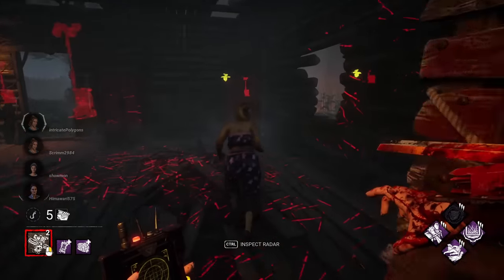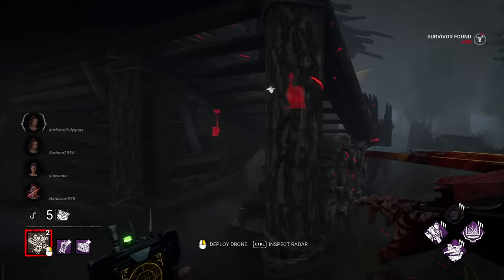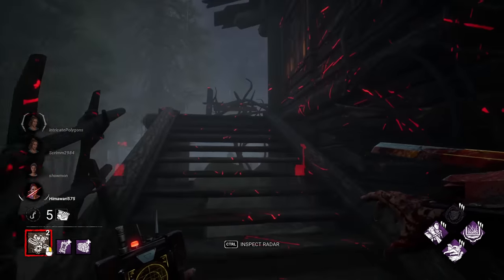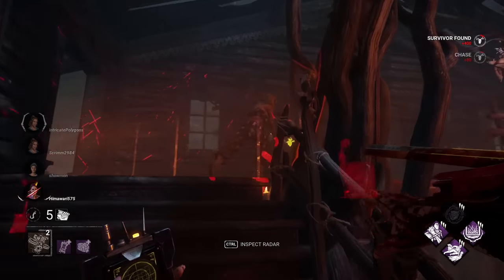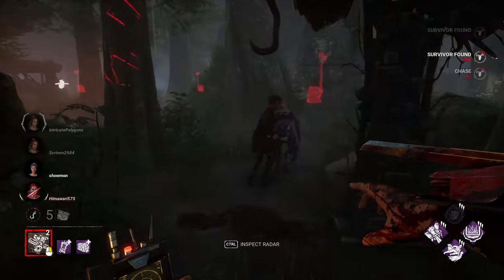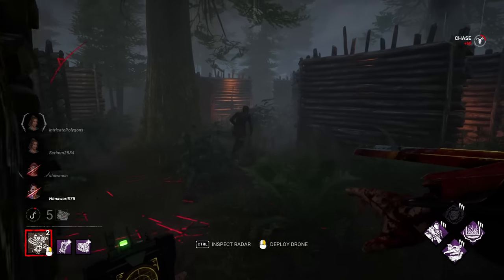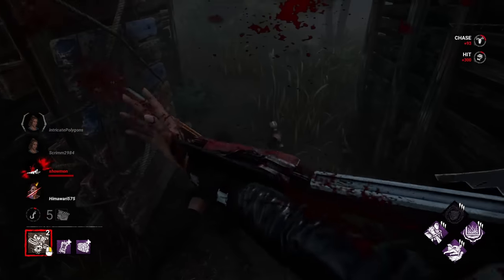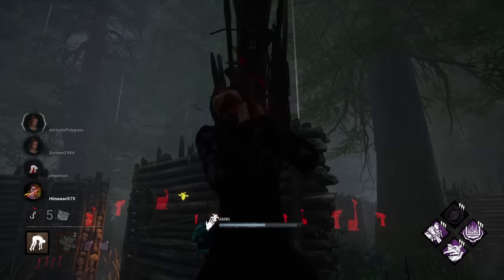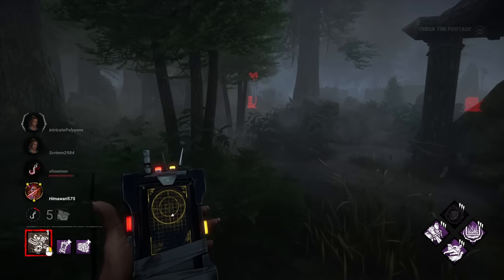I'm going to use Superior Anatomy for another chase. I don't think it would be a bad idea to let them do some of the gens on other portions of the map — push their focus more inward towards me. Down you go. This Nia is super close to me still — instapool. Let's go after you, big boy. Fantastic chase. I'm going to use Superior Anatomy and Bamboozle. We'll put up another drone right after that, and that claw trap is going to be on here for a little bit longer.